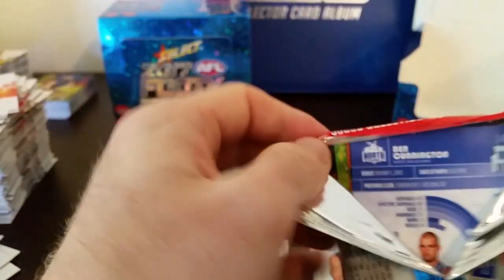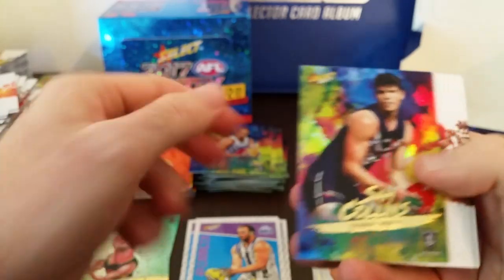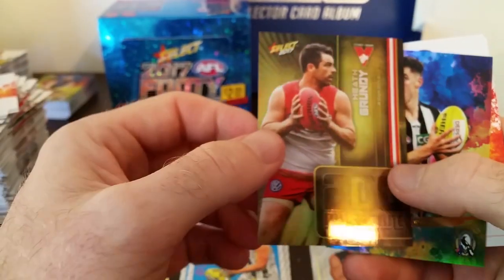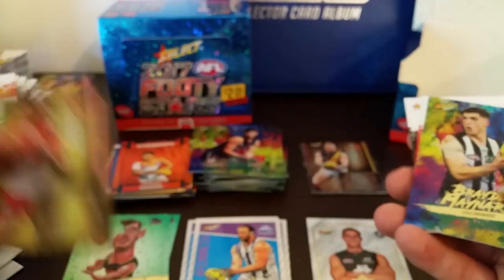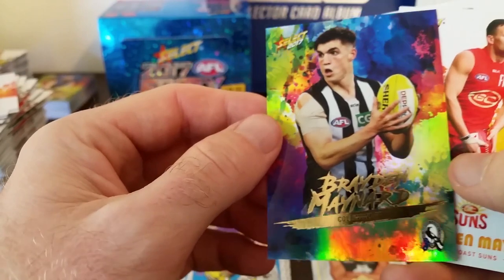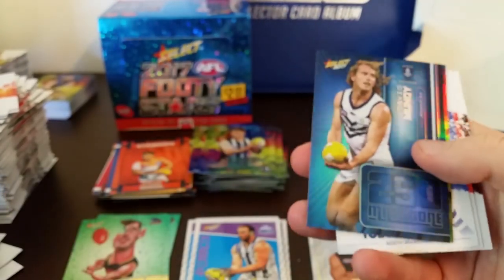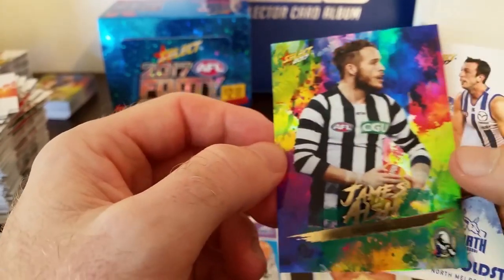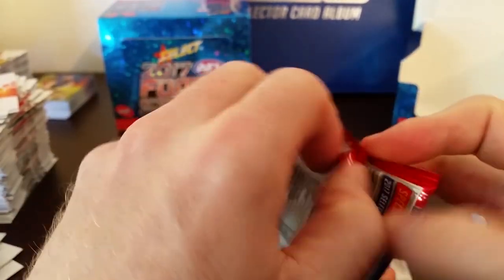Five more packs remaining, then we'll have a look at the summary. Footy stand-up — Dylan Shiel. And Sam Collins from Freo, holofoil. Milestone — we've got Grundy, 200 games. Nice card. And Brandon Maynard from the Pies. Another milestone card — David Mundy, 250 games. And James Aish from the Pies, holofoil.